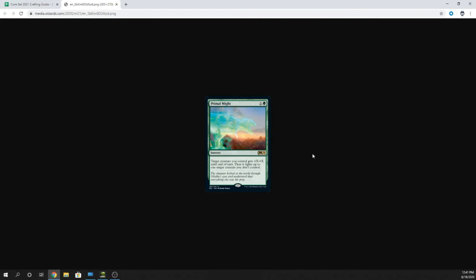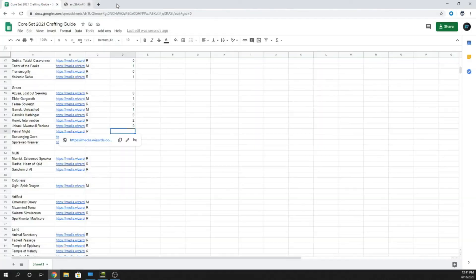Primal Might — X and a green Sorcery. Target creature you control gets plus X, plus X until end of turn, then it fights up to one target creature you don't control. As fight cards go, I think this is an improvement because you can decide how much more mana you want to spend to protect your creature from death. But it's not better than something that just deals damage equal to your creature's power. I'll say one because I like it better than some fight cards, but there are better options.